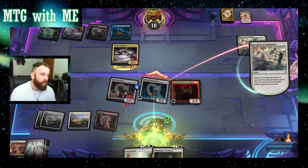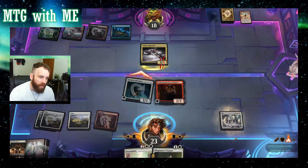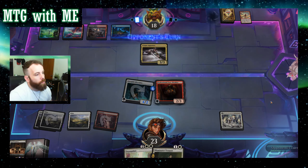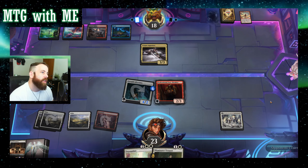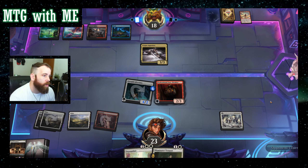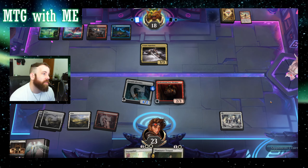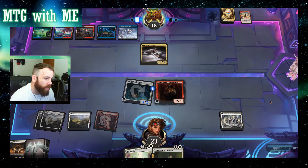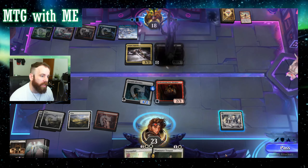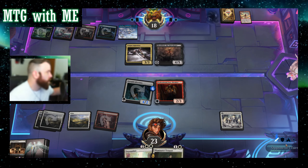Wow — they took that. I'm happy to see it; that means they really want that enchantment to stay alive. End turn — now I've got a four-two. I'm guessing Sheoldred unless they drew something better. I want them to play the enchantment and swing with a three-three — then I can get Facebreaker in there, start sacking those treasure tokens, dig for what I need. So far not seeing it.